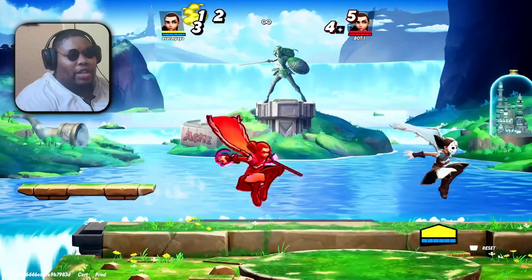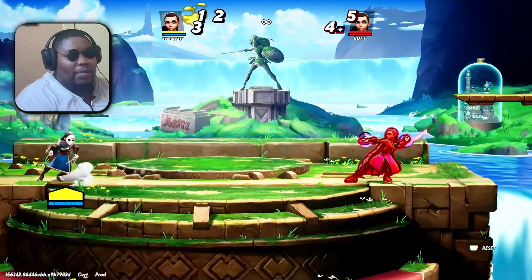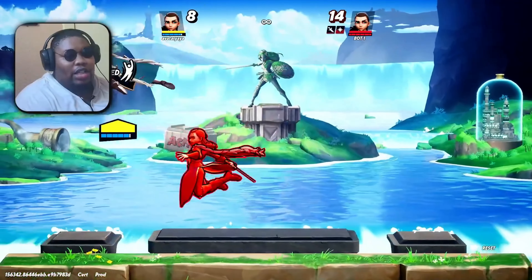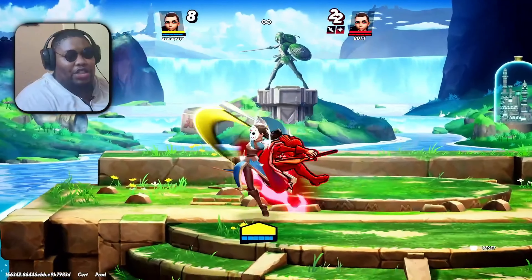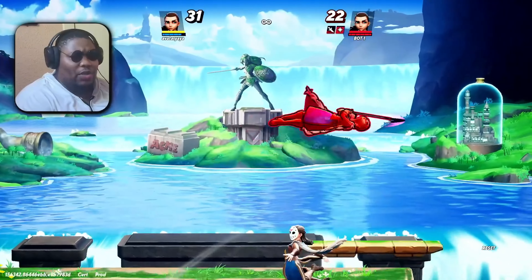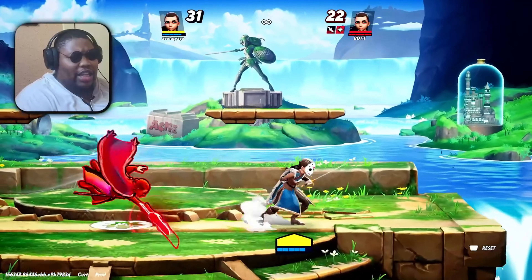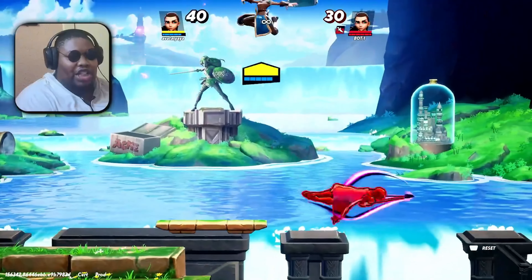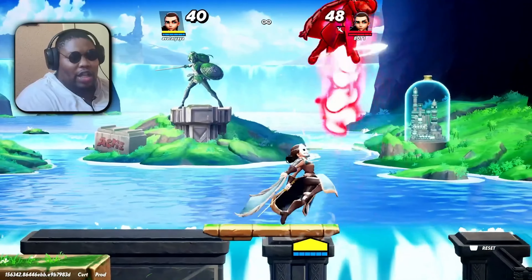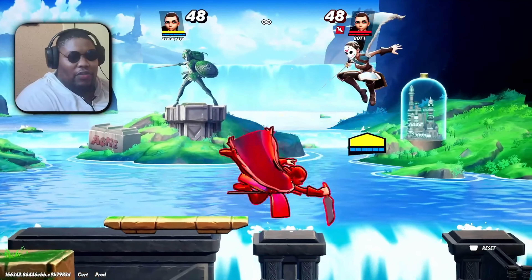Arya is a very tricky character. A lot of the times, standing above her can be your downfall. A good way to punish Arya is simply air dodging then punishing with a forward aerial. A lot of the time you just get away from those situations and they can't hit you. See how Arya is trying to chase me down with her up air — a lot of players like to do that and they get cooked for it.